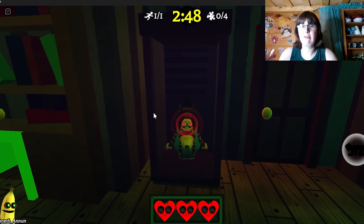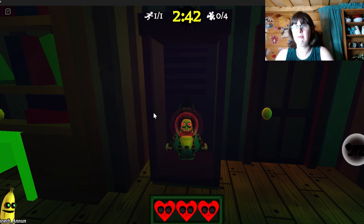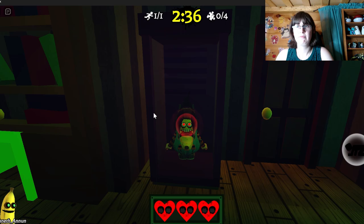Your backpack will tell you where banana is — that is your biggest indicator. Use that to your advantage. You have a choice of going first person, but it's better to stay in third person so you can see the backpack and have an idea of where banana is compared to where you are.